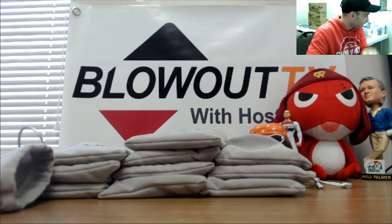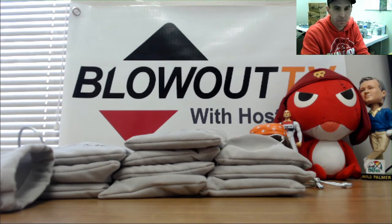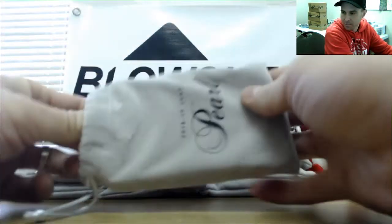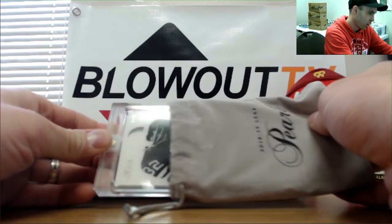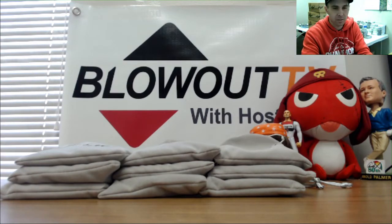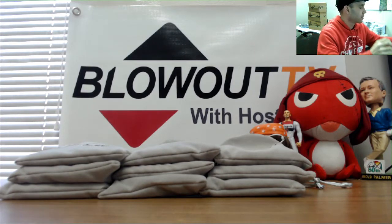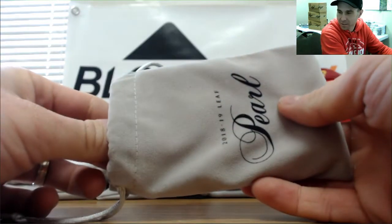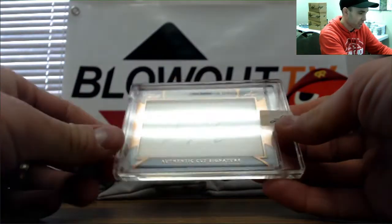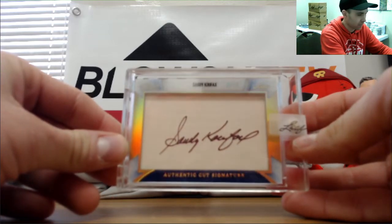That is numbered seven of — can't tell if that's a ten or a nine — looks like nineteen, seven of nineteen. Next up, number nine of ten — another OJ Simpson pearl this time. It's a juice hotbox! And there's a cut — Sandy Koufax, four of eleven. Sandy Koufax cut autograph, four of eleven.